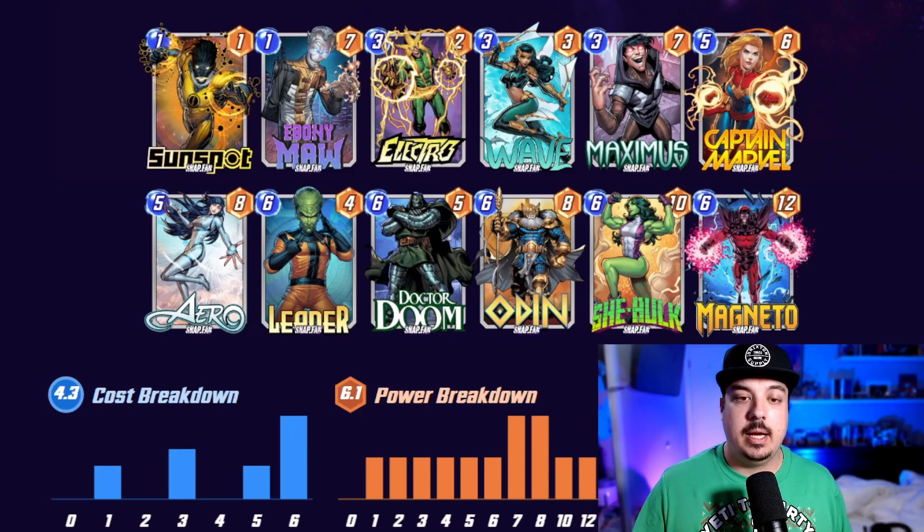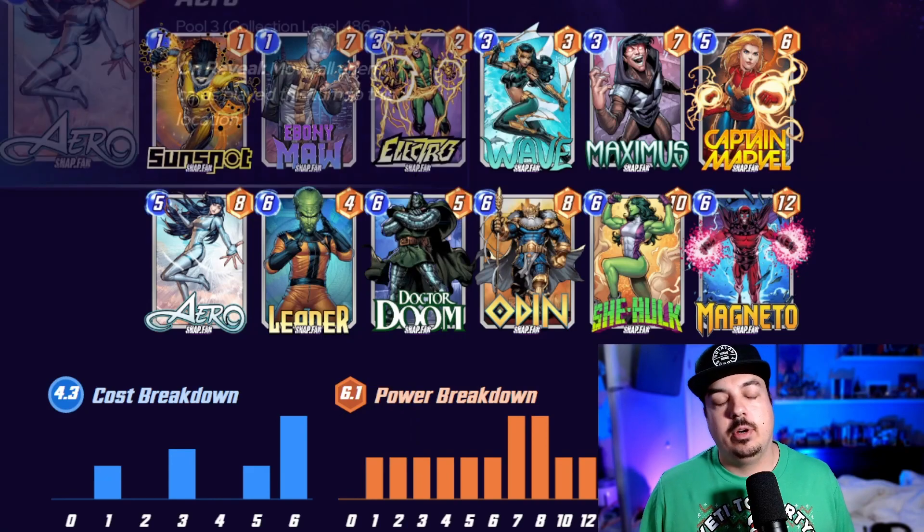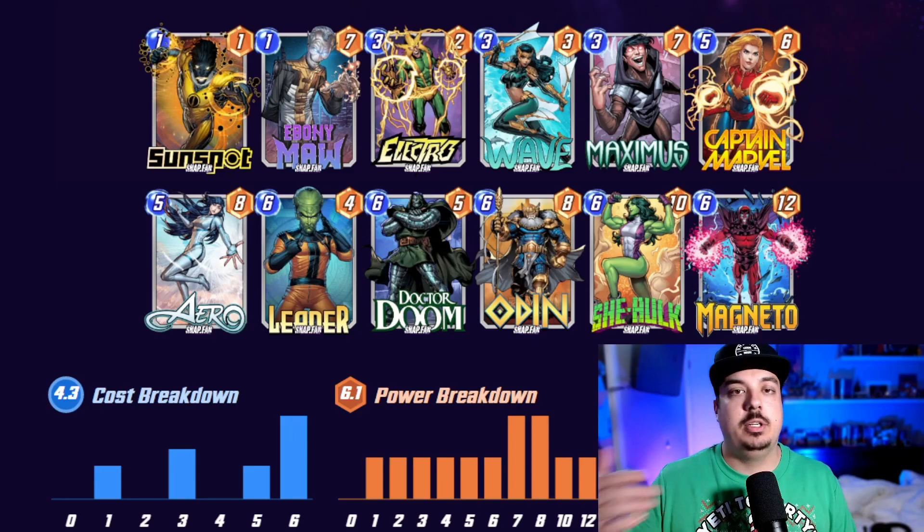After Electro, you can play Captain Marvel or Arrow on turn four, then a six-drop turn five, and a six-drop on turn six. I've also played Wave on turn three and dropped a six-drop on turn four. When I first started I'd drop a five-drop on turn four and realize I had nothing for turn five, so make sure when you play Wave you drop a six-drop on turn four. A lot of times I'll drop Leader on turn four to follow up with Odin on turn six for another proc of Leader.